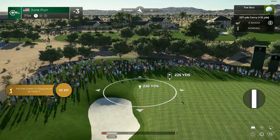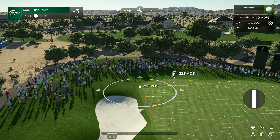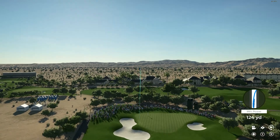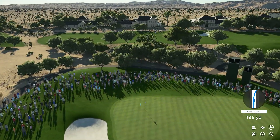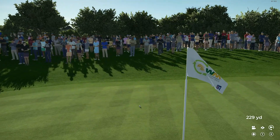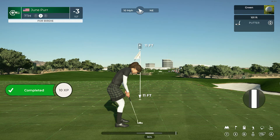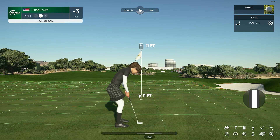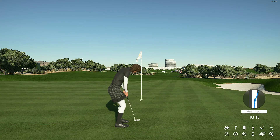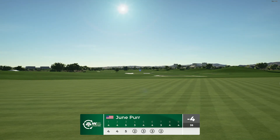The seventh here at Scottsdale is a par three measuring 215 yards from the back tees — a straightaway hole. But bunkers left and right of this green ensure that a nice straight shot is required. This is some ball striking — hitting greens in regulation, it's a thing of beauty. The practice is paying off here, Luke. This player is relentless. This one's looking good — you can mark it down. That's birdie number four today, and that will take her to four under.